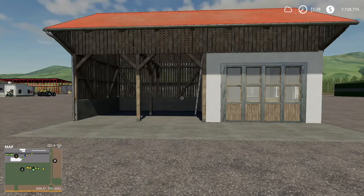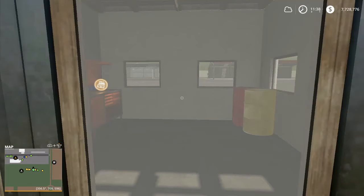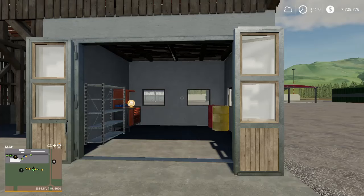Next up is the barn with workshop, changelog 2 — completely new 3D model and textured. Open up the doors and you can go in here to work on your vehicles.